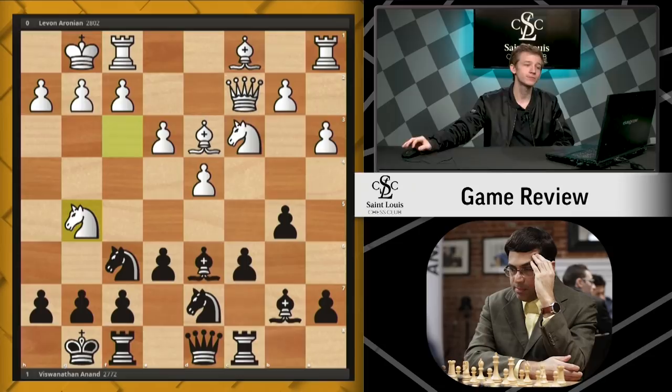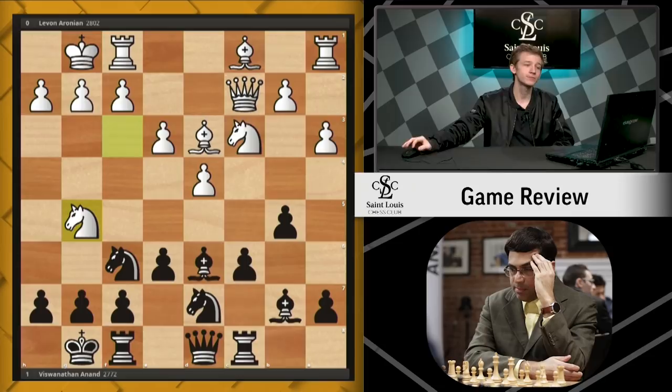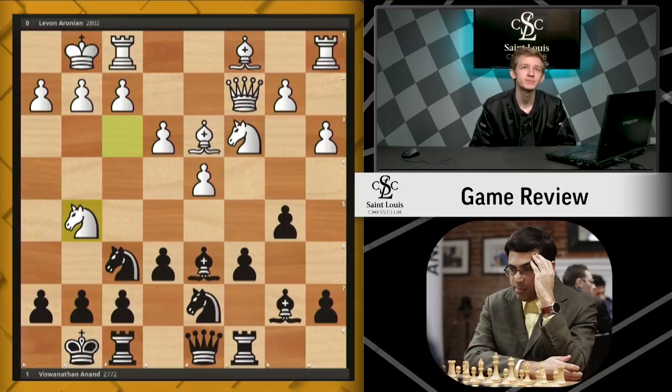Here white plays a very interesting move: knight g5. This is a pretty interesting and pretty new move at the time of the game. It's been tried a few more times since then. The point of knight g5 is pretty obvious — we're attacking this h-pawn.